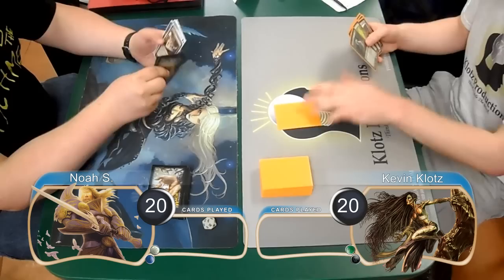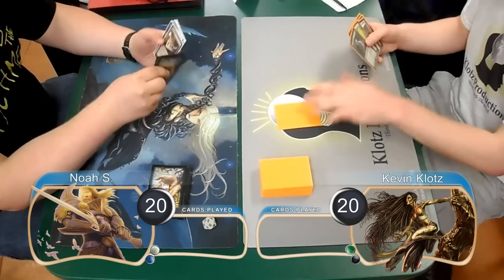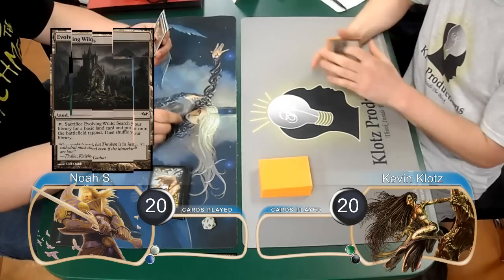Welcome back to another Magic the Gathering gameplay. For this match we have Noah playing mono-white control going up against me with Glissa Grave. Noah was on the play for this game and started with an Evolving Wilds, then I laid one down as well.